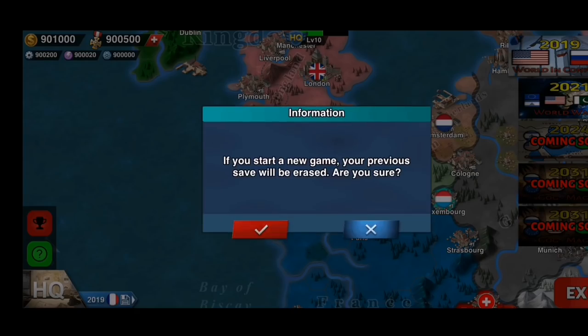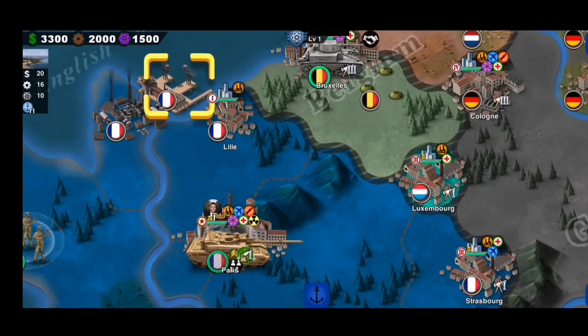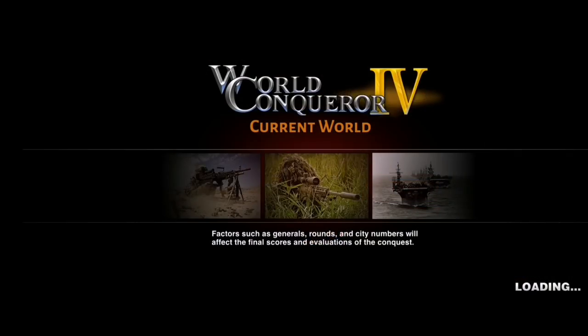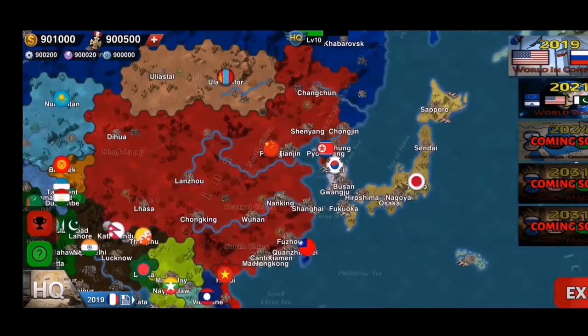Aside from that, we got new submarines for a lot of the nations. We first check out France — they get the Le Triumphant class. The UI has also been changed a bit. Now let's go to the Chinese.